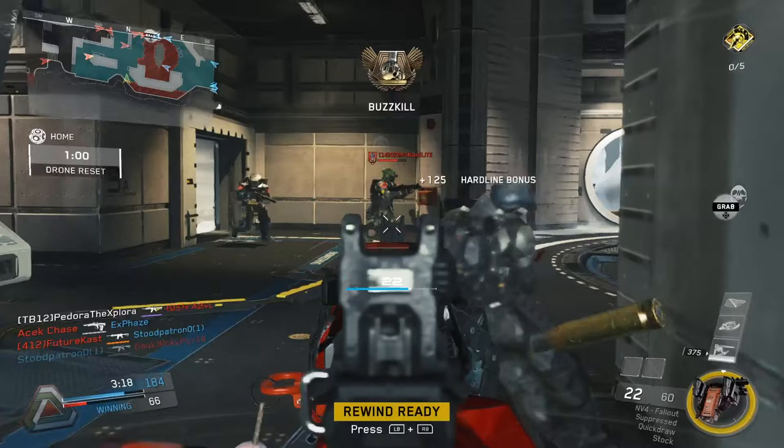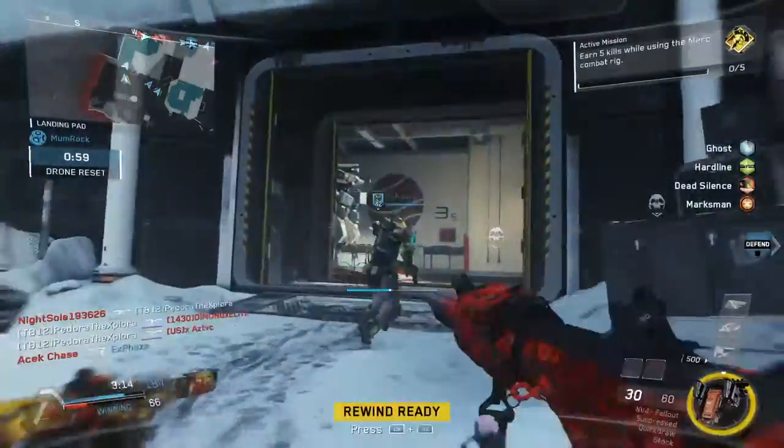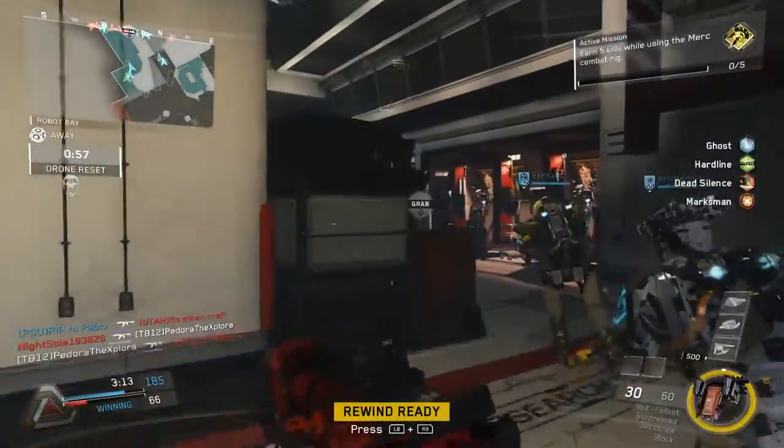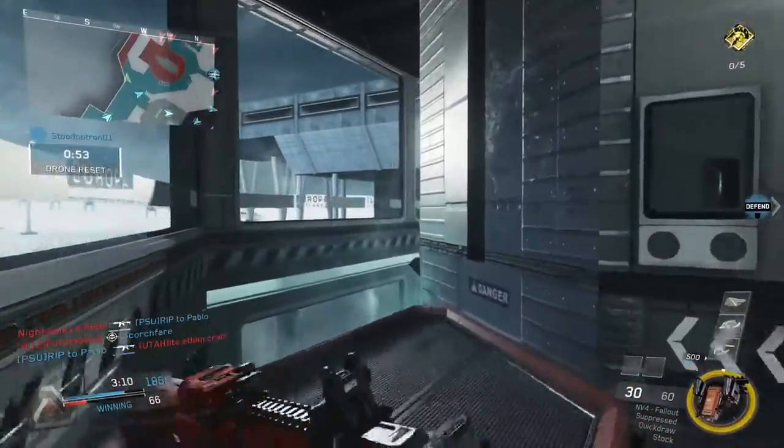They're looking kind of more directly at me — even though they're not looking directly at me, they're looking more in my direction and probably ended up seeing me. So at that moment, I should have switched my aim to that person, because I know it's much more likely that that person kills me than the person who's not even looking in my direction and doesn't even know that I'm there. But I made that mistake — I just kept firing at the person I was looking at, and this person does turn, looks at me, and I end up dying as a result. That's a death I definitely could have saved, and if I had reacted quickly enough, I could have killed that guy on the left and then switched back to the guy on the right and gotten both kills.